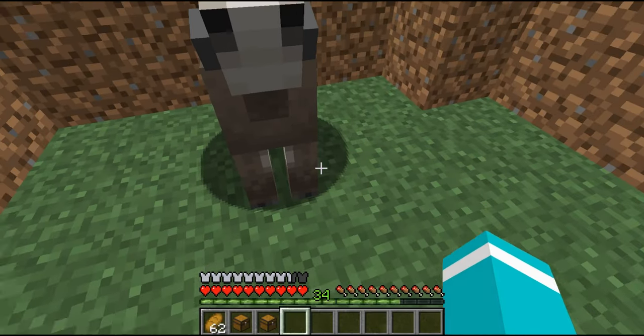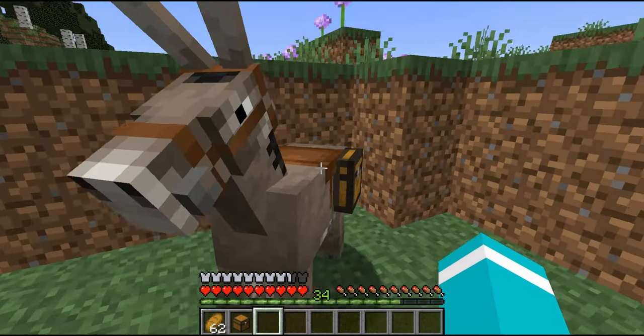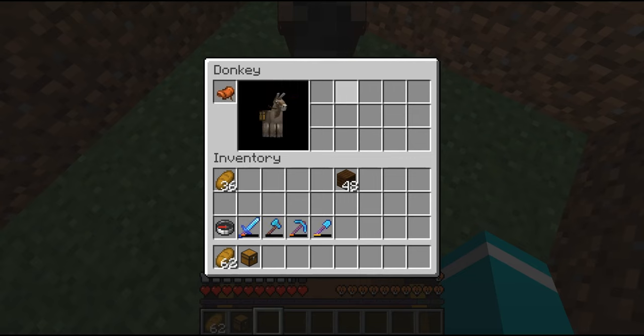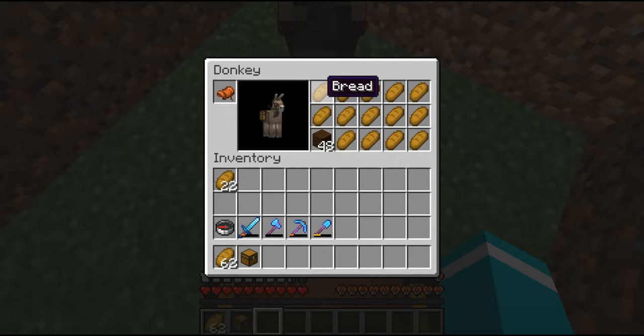Next, grab a chest and right-click the donkey — that's it. Keep in mind you can only have one chest on the donkey, even though it appears to have two sides. You only need to click with one chest. From there you get 15 inventory slots.